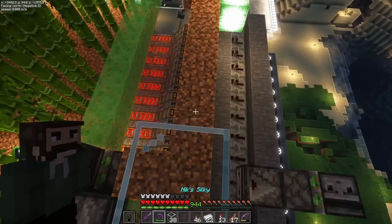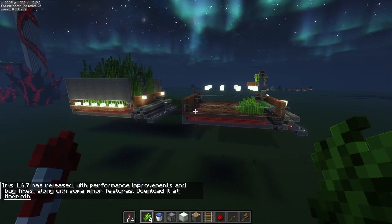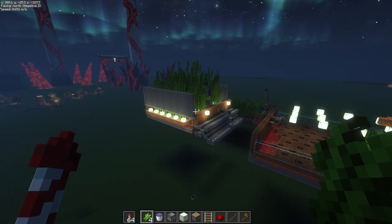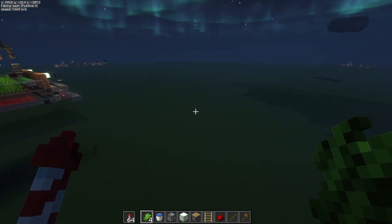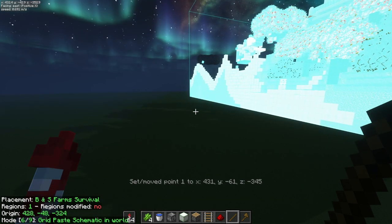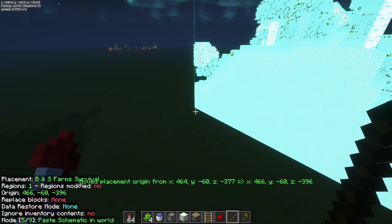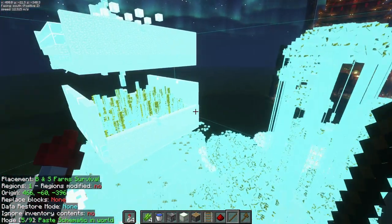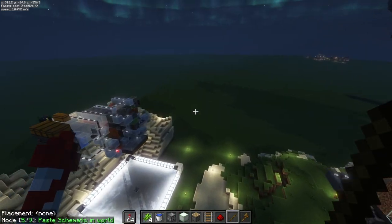Both farms are done. Now let's jump into creative and figure out how to cover these farms up. In my creative world, this is where I was designing the actual farms and messing around with different designs. The first thing I like to do is bring in a copy of the survival world farms with the terrain around them, so I can build the decoration with the surrounding terrain in mind and really incorporate the two together.